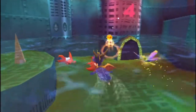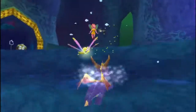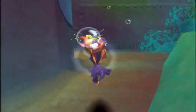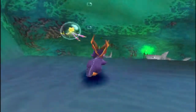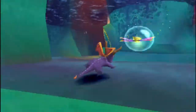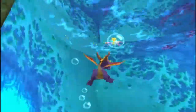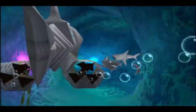Now we come to one of the more tedious skill points. Here we are in Aquaria Towers, and for this one, you want to burn all the seaweed in the level. All skill points can be completed during the main game, but this one is a lot easier after you've beaten the game 100% and have infinite superflame, because you can only destroy the seaweed with superflame. I sped this up because you don't want to see me searching through Aquaria Towers for eight minutes.